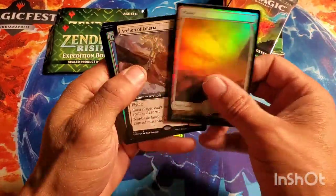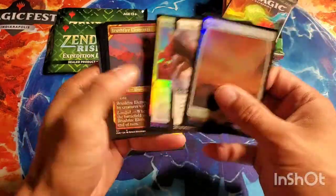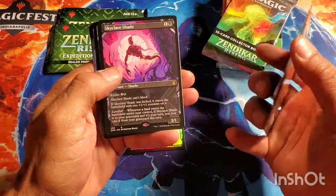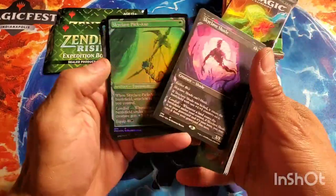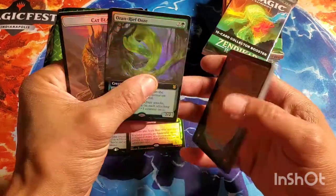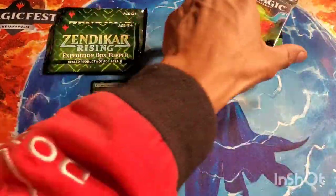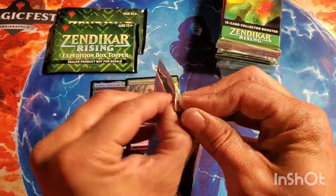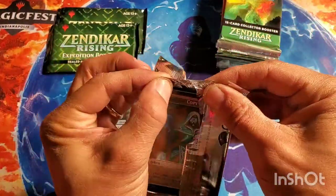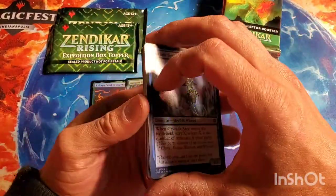Next pack — full art Archon of Emeria, Felidar Retreat, Brushfire Elemental, Skyclave Geopede, Skyclave Shade is a rare, a foil Pickaxe, an Ooze — and that was a really sad pack. These things have some epic highs and lows already — I can already tell. Third pack in and it looks like there are going to be some garbage-fire packs.